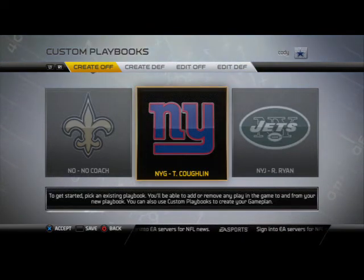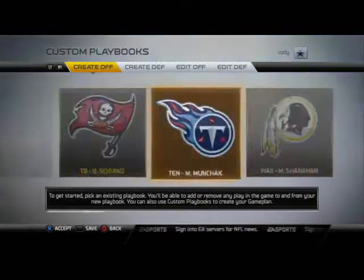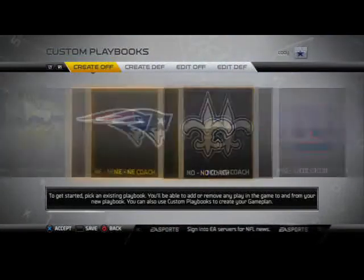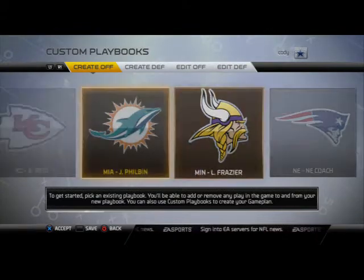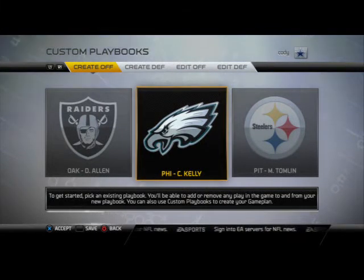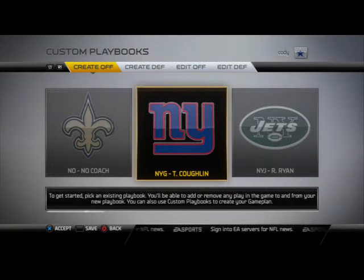MaddenTips.com broke down the Minnesota playbook, which is one of the better ones in the game this year — the five wide receiver bunch formation is becoming really effective and a lot of people have been using it. For our number two playbook, the Philadelphia playbook, I'm going to be breaking that down soon. Philadelphia is a phenomenal playbook with a lot of X-Factor formations, it just doesn't flow as well as our number one, the New York Giants playbook, which I'm working on a full scheme for right now.